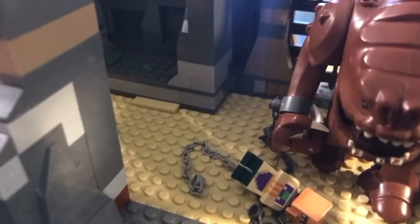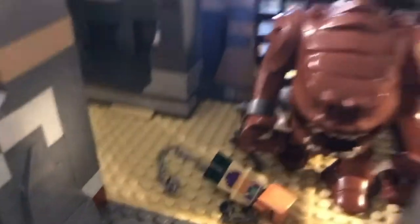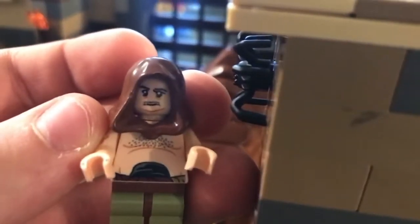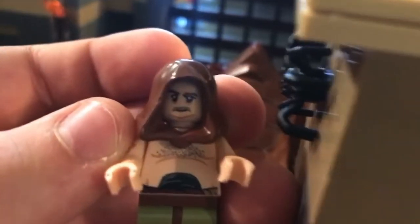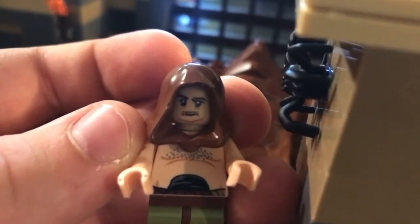This guy can now be eaten by the Rancor because now he's in the pit. I love Rancor, so I'm not gonna kill him — but this is for killing him in the set. And I also have one more cameo: Malakili. The weird part is Malakili does not have a mustache in the movie, but he has a little bit of a mustache right there.